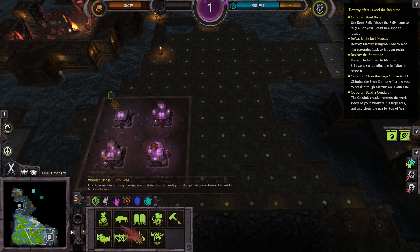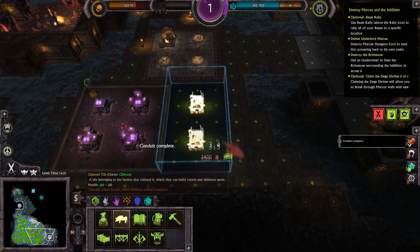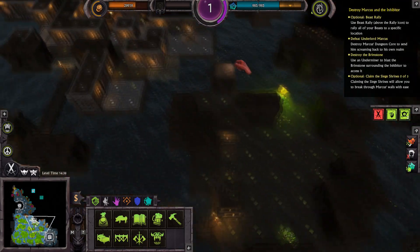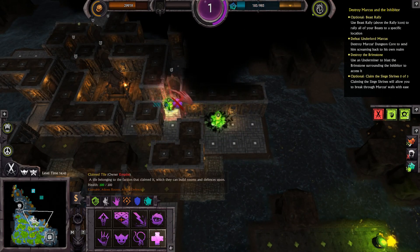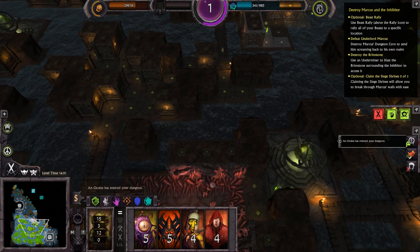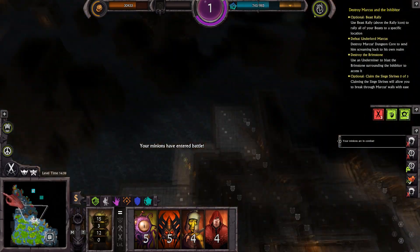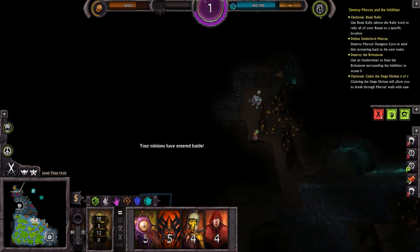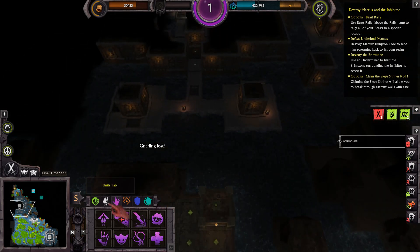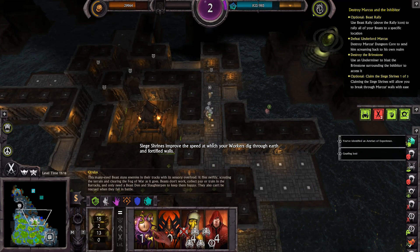Over here, what could we do? We could place another cavern like so and place another micro-piglet pen — these guys will be good to go now. We can even throw a bridge down and get them a little better off. Let's try not to lose anybody. We have claimed that. Let's get a couple of imps into position — we are actually looking pretty good. That observation post is there. He is all kinds of in the wrong place. Perception Shrine. Gnarling lost — no. Siege shrines improve the speed at which your workers dig through earth and fortified walls.